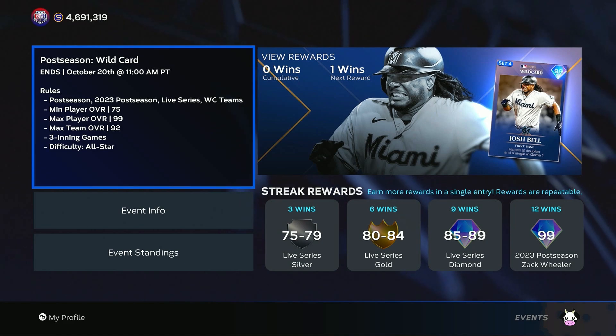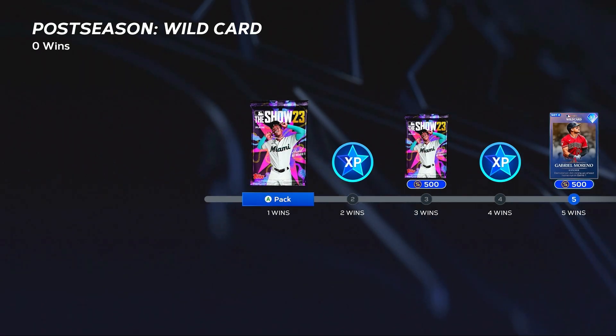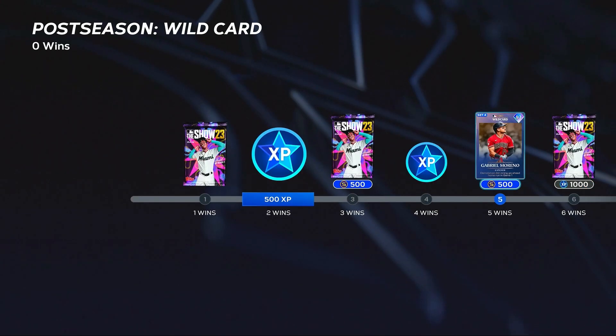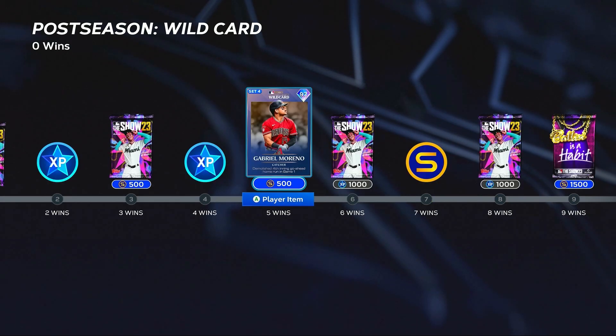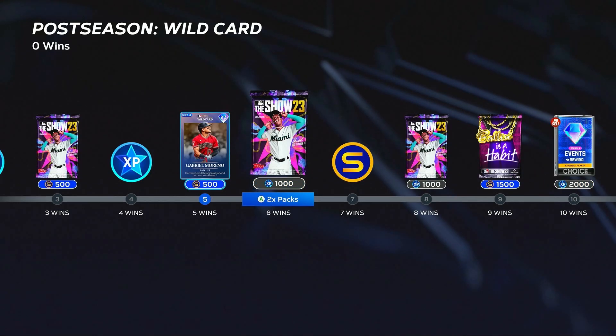We're continuing with the weekly events — there are a couple of 99 overalls to earn as a 12 win reward and a 20 win reward. Taking a look at the postseason wildcard event rewards: at one through four wins you get some packs, stubs, and XP, and the first player card at five wins is Moreno from the Diamondbacks — a 97 overall catcher who also plays second, third, and left field. He has 99 blocking, 85 fielding, max contact versus lefties, and 96 power versus righties.